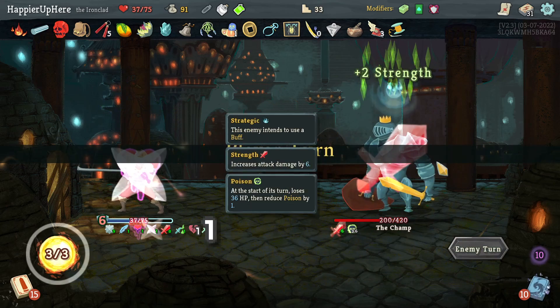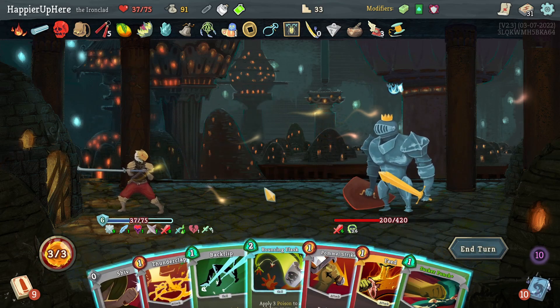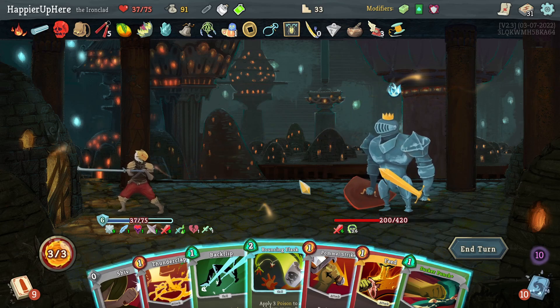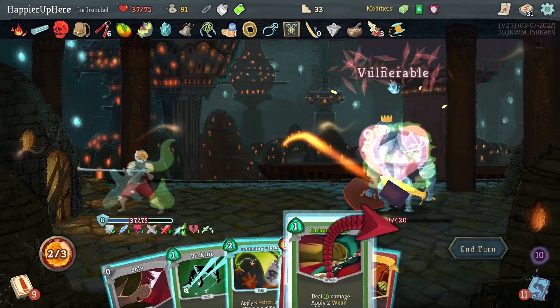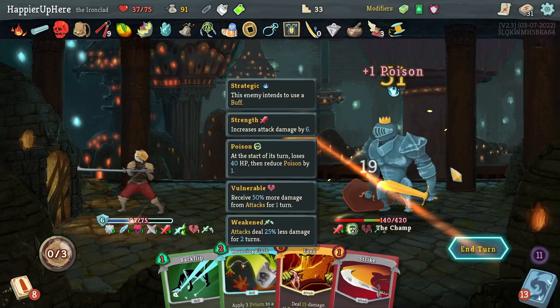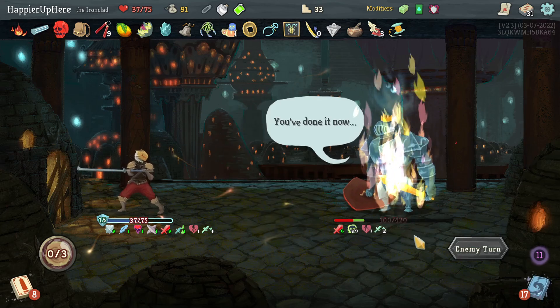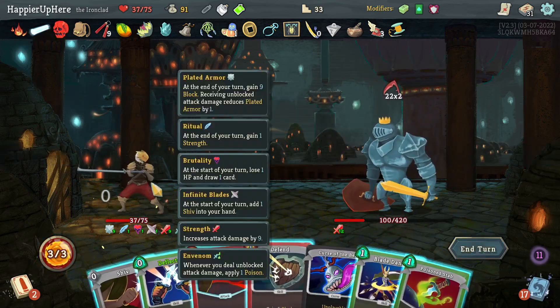I won't get attacked next turn either — that's three turns in a row of not being attacked. Unfortunately that means next turn I will get attacked quite a lot and there's nothing I can really do about it. Let's do Thunderclap, Sucker Punch, Shiv, and Pommel Strike. 100 damage but no more poison or weakness, and 44 incoming — at least I'm not vulnerable.